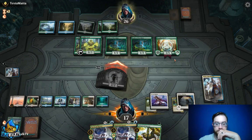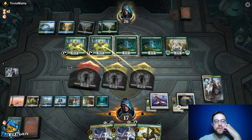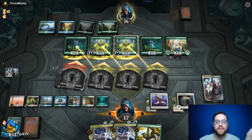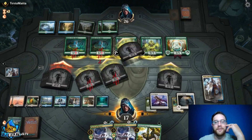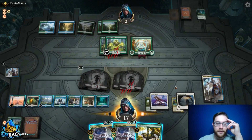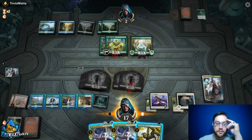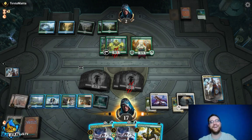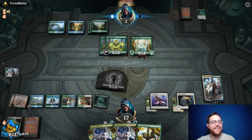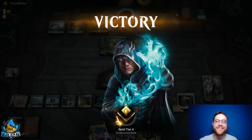I'm so silly — I could have used Blast Zone to kill their creatures first, and I thought it came in with two counters but it came in with one, so it couldn't hit the two-drops. We still swing for lethal and get the victory. I feel dumb about the Blast Zone misplay but we still won game one, securing the match against the ramp deck.